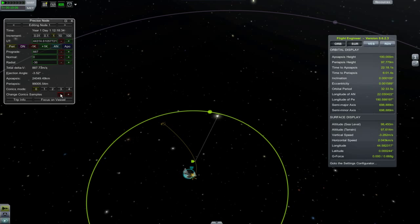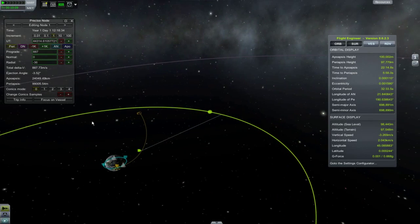Over to conic samples. This determines how far ahead the orbit is drawn across sphere of influence transitions.